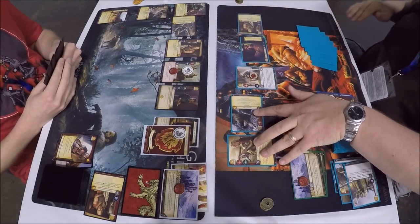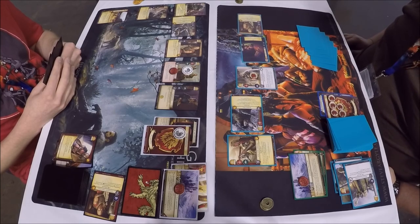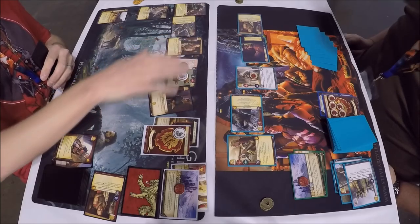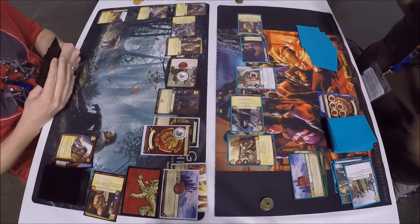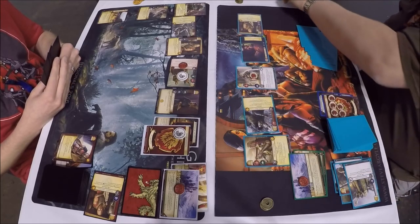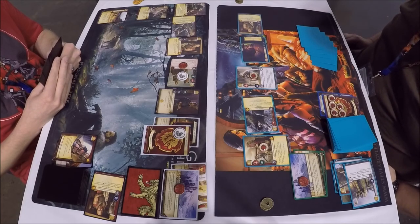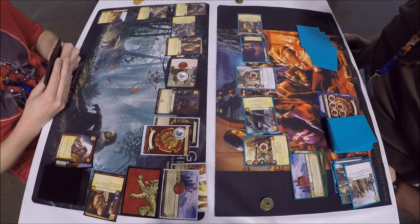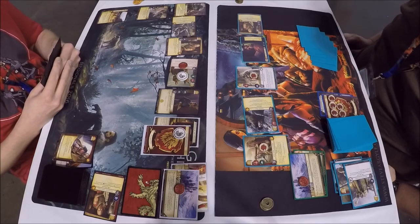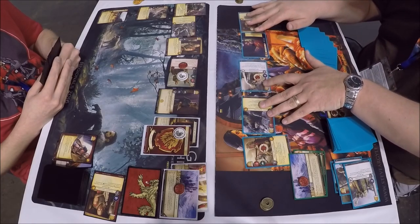We got a military challenge with Jaime and a Burned Man adding another two — seven strength military coming. He's going to throw Ser Jorah in to prevent any Put to the Sword shenanigans. No claim, but Jaime grabs renown. Maybe if Dustin had let it go unopposed or just put the Tickler in, it would have been a Put to the Sword. So we have a power challenge with fast Eddie.